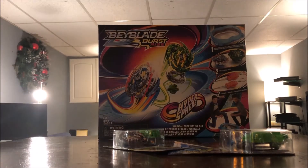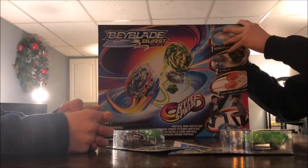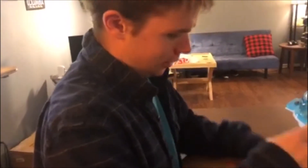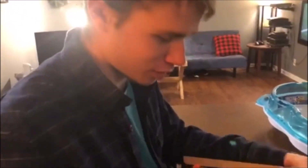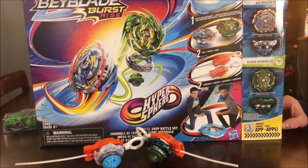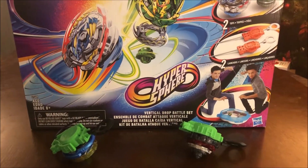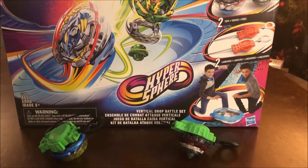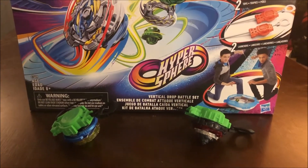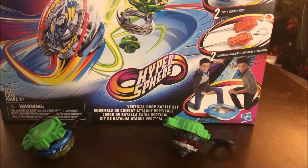We got the Beyblade Burst-Rise Hypersphere here, and I'm really excited to get in. Let's see what we got in this box right here. We got the Rippers! Do you have the blue one? We also got the green one. In our main event tonight, Ace Dragon D5 goes up against Bushin Ashindra A5. But coming up first, we have our first match of the night. On our left side, we have Air Knight K4 facing off against DreadPhoenix P4.